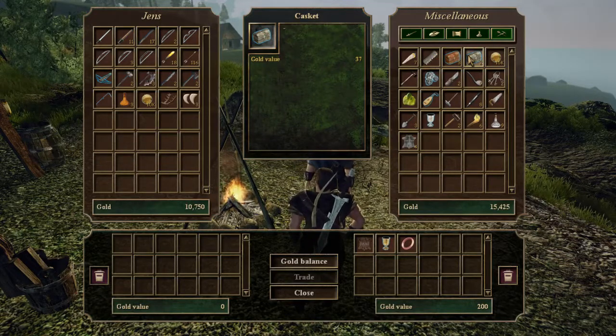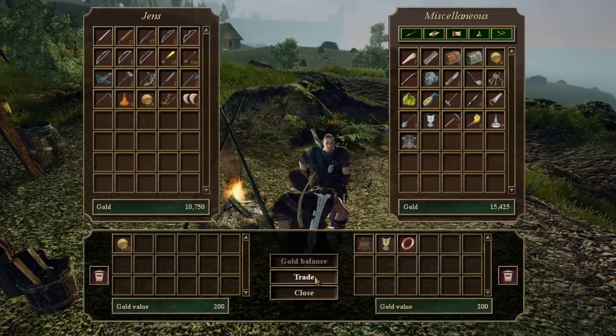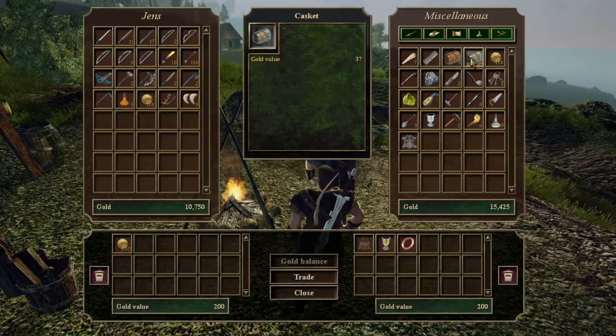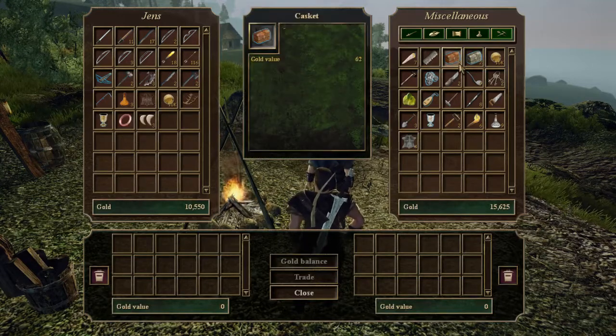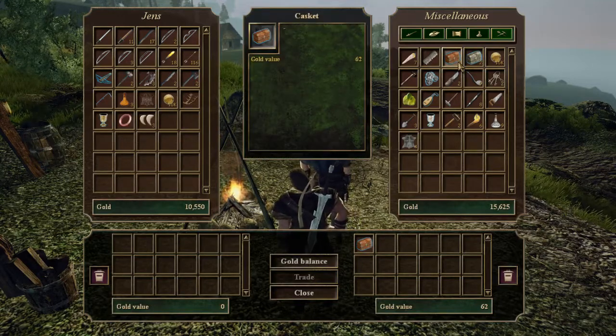Nothing ever gets worn and you can't remove one. And what's with the casks? Can I open them or just random loot? I think those casks are random loot. You can't do anything with them.